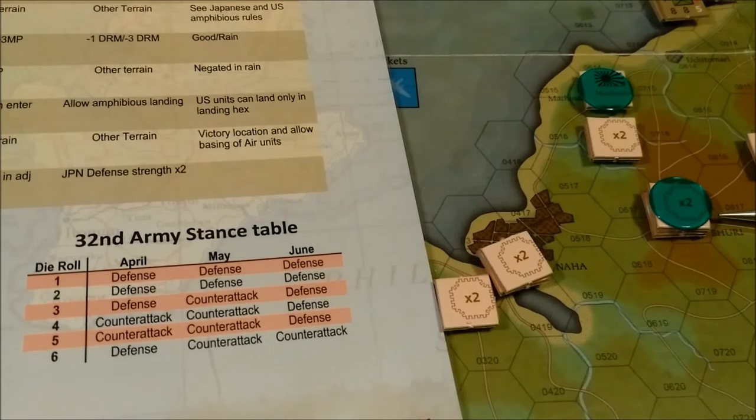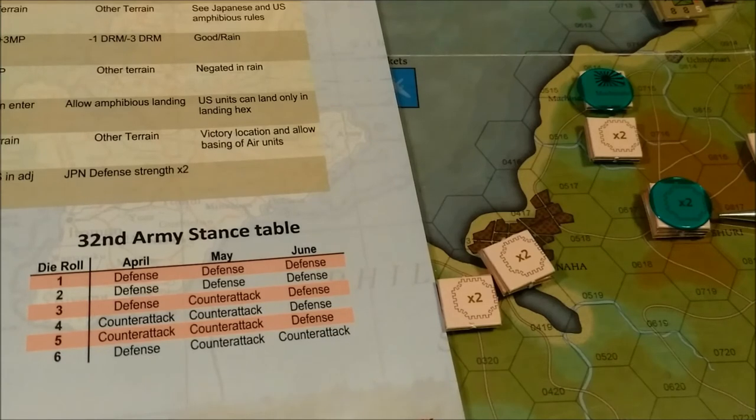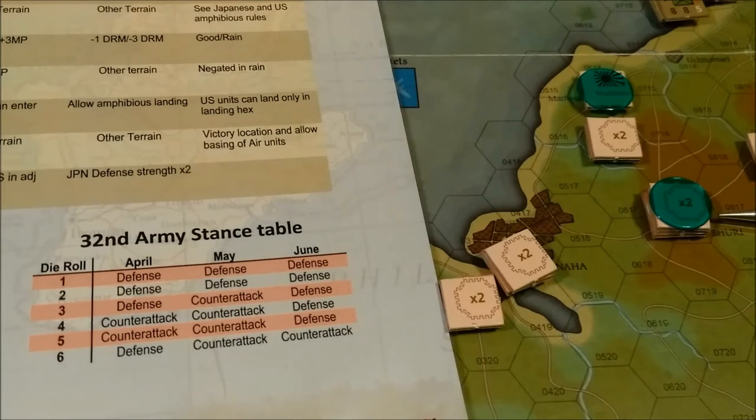A maximum of two table-mandated counter-attacks are required for the whole game. The Japanese player is also free to launch attacks on his own initiative. If these attacks meet the requirement of the major counter-attack listed above, the requirement for that month is satisfied and he is not forced to roll on the command table.